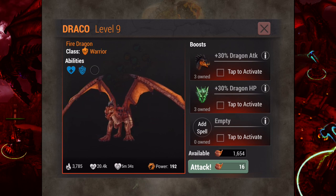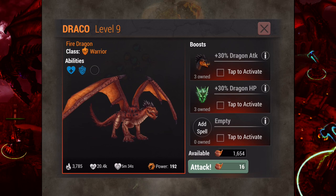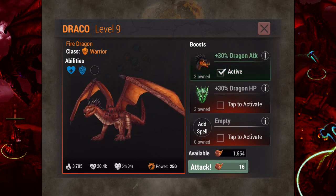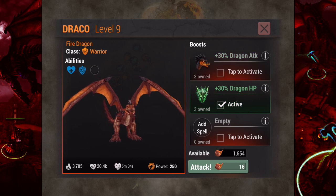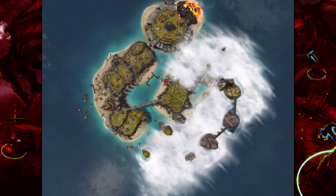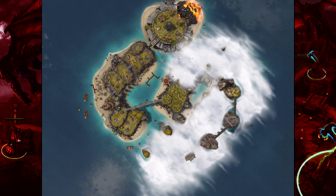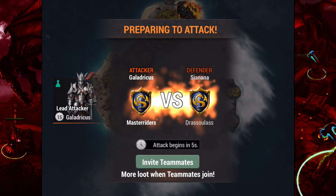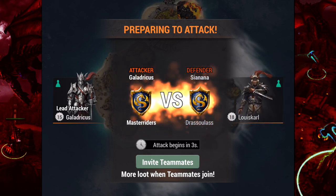For right now we're going with my highest level dragon — my level nine Draco is going to move in first. He is a fire dragon and we're getting him headed in now. We do have boosts available — dragon attack and dragon hit points — but we're going to save those. I'm not going to use those on my first dragon. If he doesn't make it all the way through, we've got two more opportunities to get through the base with other dragons.